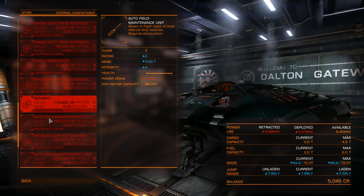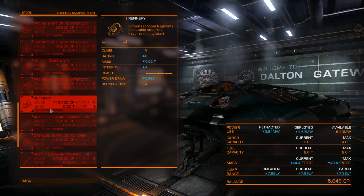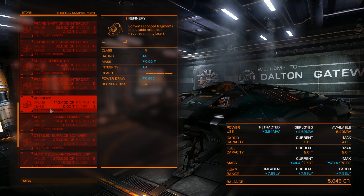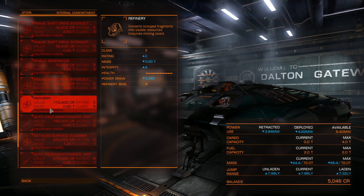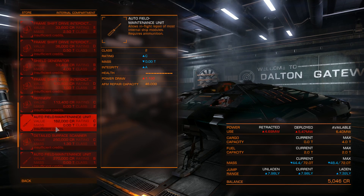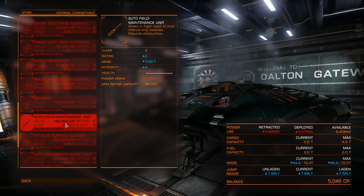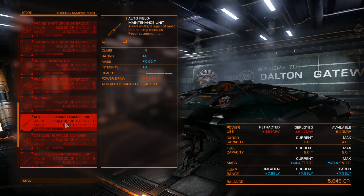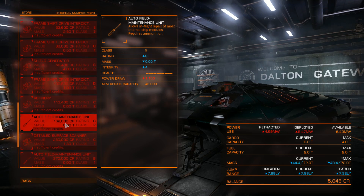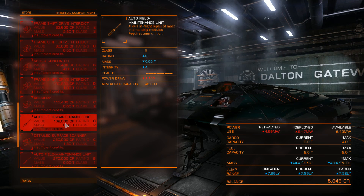If you want to make money through mining, you get a mining laser and a refinery, fly to a large asteroid in space, and then mine and refine your own materials. The AFM (auto field maintenance unit) repairs things on your ship — but not everything. Go to Google for lists of what it does and doesn't fix. I don't find it much use because the most important systems on your ship will not get repaired by the AFM.